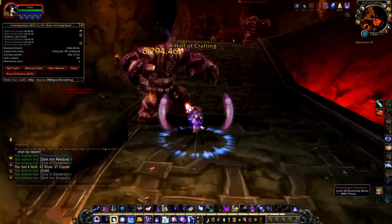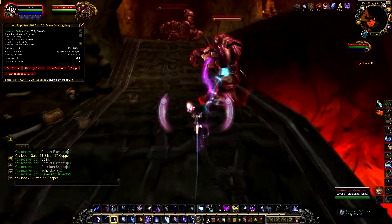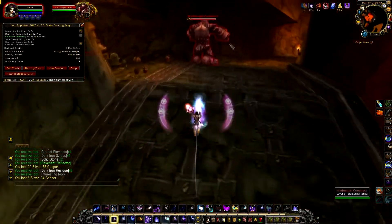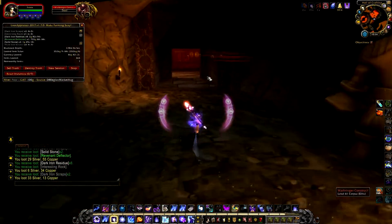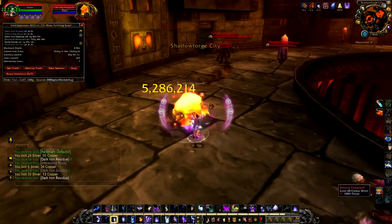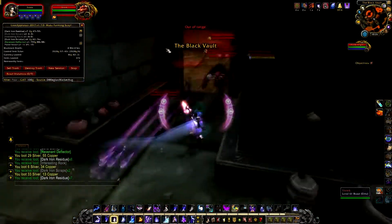Pull all the Constructs in this room — they will aggro the rest of the adds in the room. Now just keep pulling everything. Pull the boss inside this room; it will aggro the entire room.